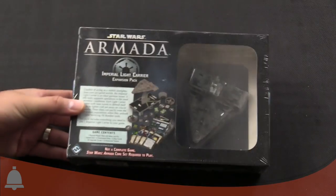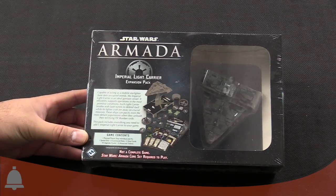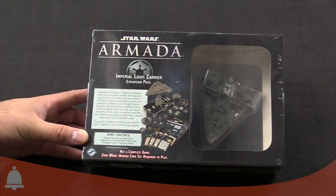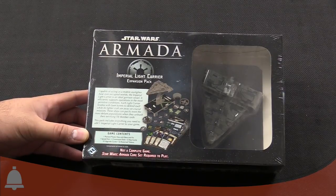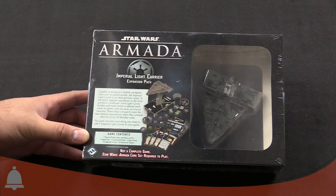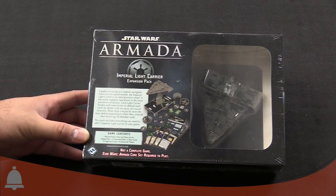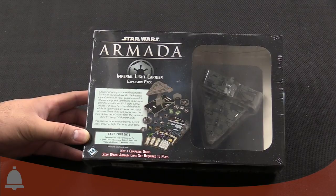Let's flip it over real quick — there's everything in the box. Anything special about this one we should know? This is the Quasar Fire-class ship, that's the actual technical term. It is one of the oldest EU ships in the expanded universe, first showed up in the Truce of Bakura. It no longer is in the expanded universe, but it showed back up in Star Wars Rebels, so it is canon again.